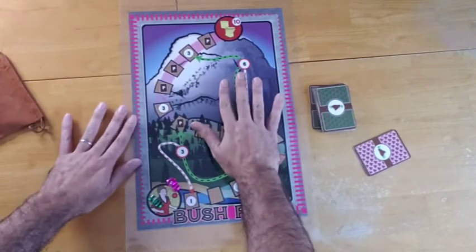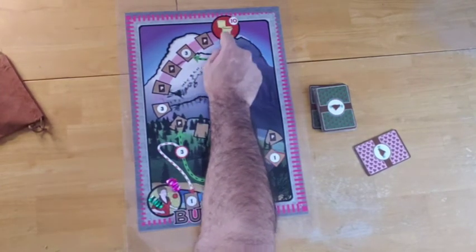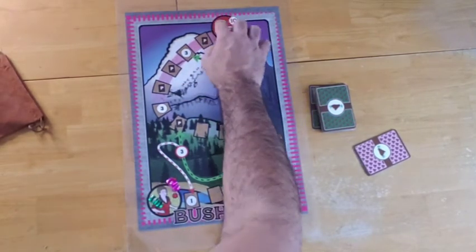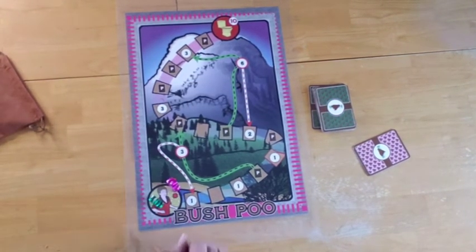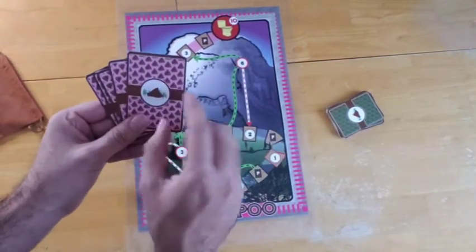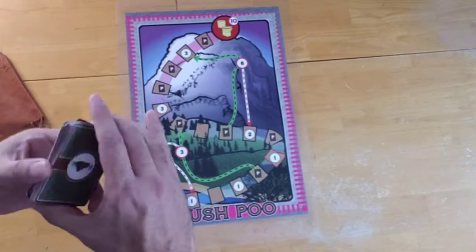So this is what the game looks like. We have our player board, which is basically a track that all the players will be traversing, with the goal of hopefully being the first person to make it to the end space — signified by this golden little potty at the top of this mountain. However, being the first or only person to arrive at the summit does not necessarily guarantee that you will win. We have a deck of poo cards — mostly green-backed cards, but five have a pink back side. We shuffle them separately and place the five pink-backed cards at the very bottom of the poo deck.